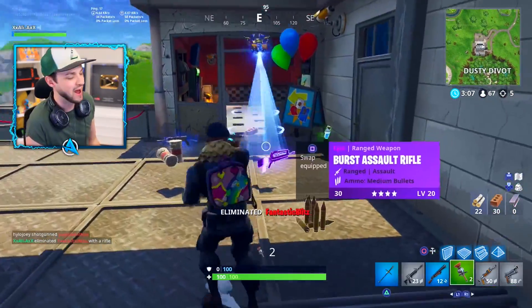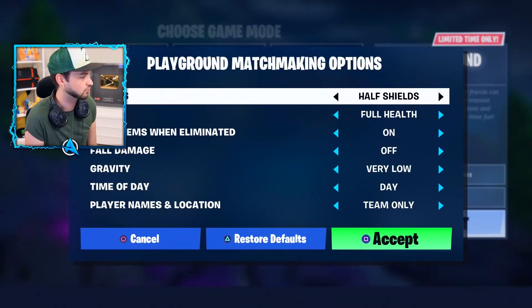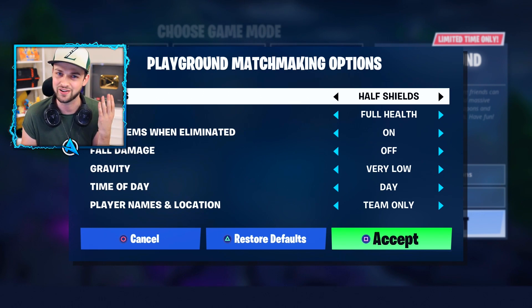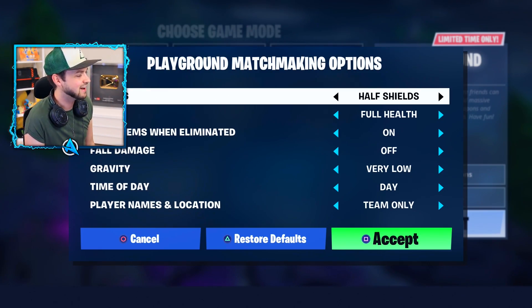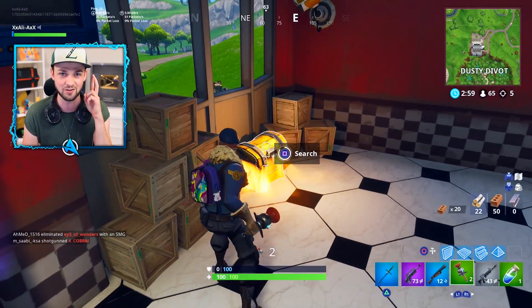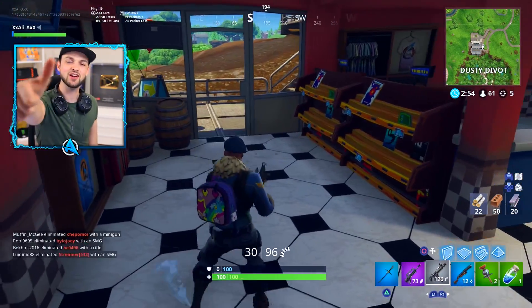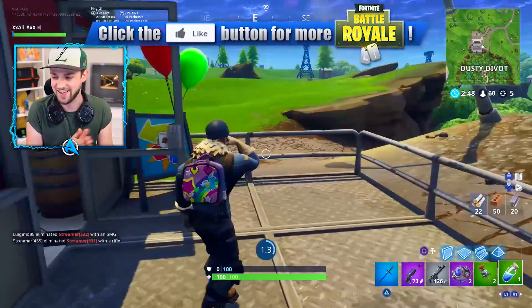All of this wouldn't be possible without the brand new settings which have been re-enabled in Playground mode, where you can go to custom options and change shield health and everything. I showed this in yesterday's video, however it was very shortly disabled - it's finally come back again today and it's gonna allow us to get up to a lot of fun. Fingers crossed, hopefully we get to Spawn Island. If you guys are new around here, make sure you're subscribing and give us a big fat thumbs up.